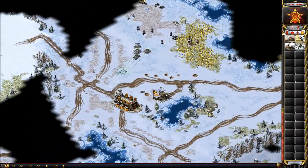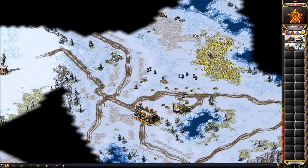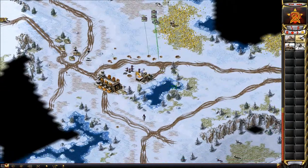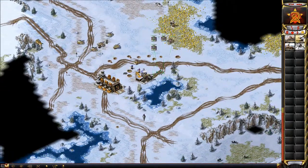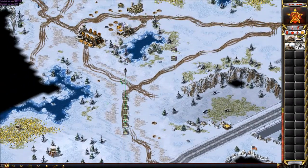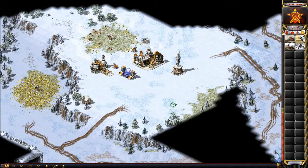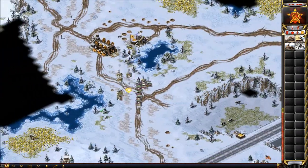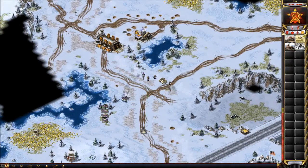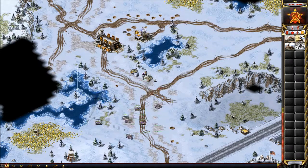I'm not building a second factory because the ore is going to whittle down. I'll have to move the MCV, and I don't want to do that right now while I'm busy fighting. I'm just gonna play it safe. Here comes my second wave of tanks — remember, one miner more from one factory versus his stray tanks. I had the advantage, so I looped around to grab that power plant. I just have more tanks than him and his conscripts really aren't doing anything to worry about.